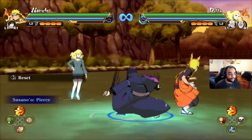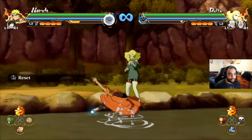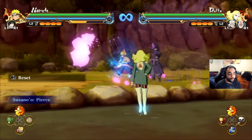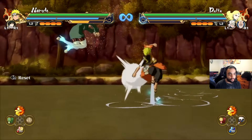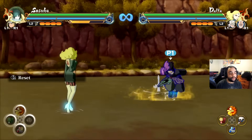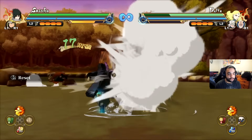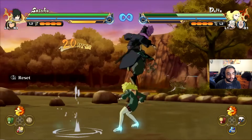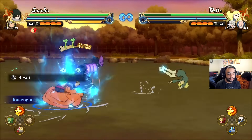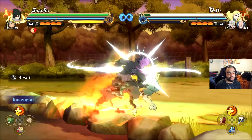She can actually just rebound up at the end of that and I can't convert — as you can see, I'm trying to chakra dash on her and I'm not picking her up off the ground. So Inferno Style I can do it with, but the Susano'o — you have no luck doing it whatsoever. Make sure that when you're doing combos you're using combos that you can actually get a good stun off of.